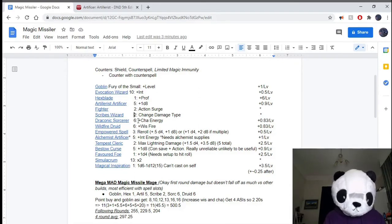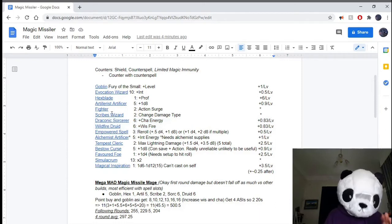You can actually change the damage type using the Scribes Wizard ability to change it to a type you can take advantage of with other abilities. The Scribes Wizard is really important when talking about Draconic Sorcerer and Wildfire Druid, and also later we'll talk about the Tempest Cleric — all three can be really affected by the Scribes Wizard, as well as the Elemental Adept feat. You'd want a spell in your spellbook that changes the energy type, so Chromatic Orb for level 1 is a good choice because it lets you have more options.